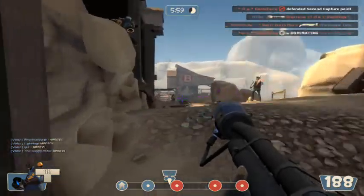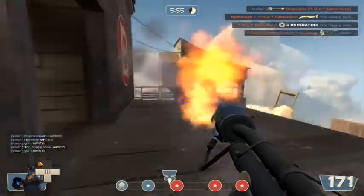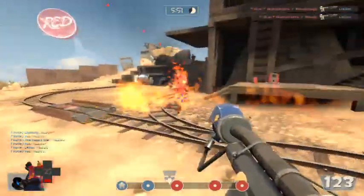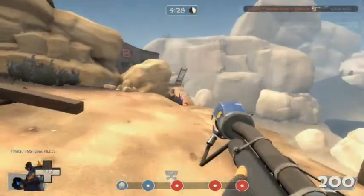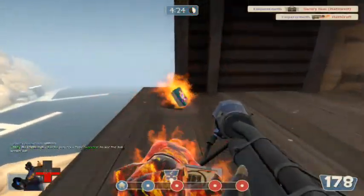When you have a flamethrower, whenever you touch someone and they burn — even when you're dead — it keeps going. So see, I'm burning him now and he's pinging. And then I'm dead, but I think I'm still pinging. Sometimes once I've died but they're still burnt, I still keep pinging.